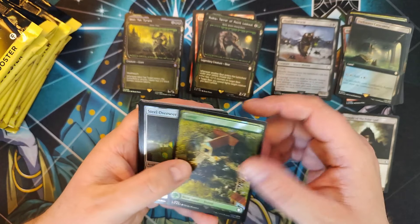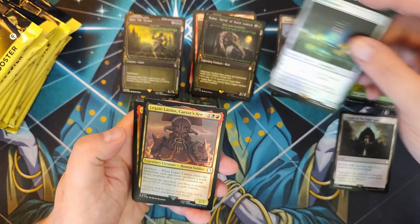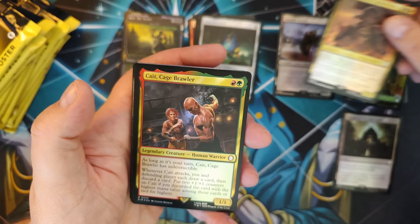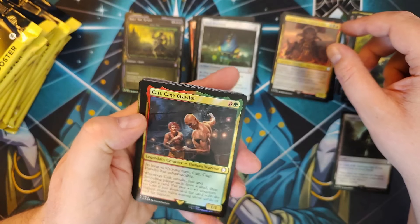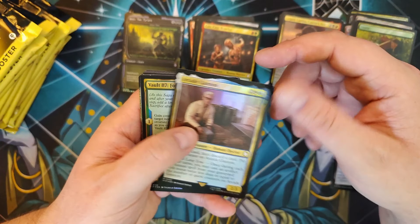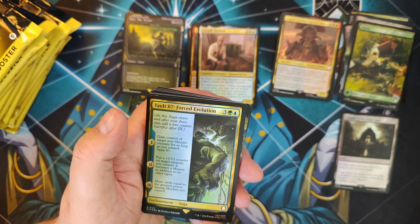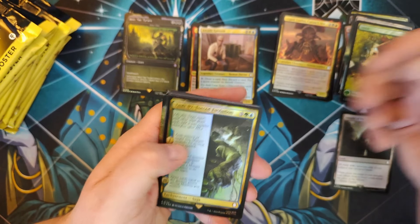Starting off with a forest, we've got Steel Overseer — not too shabby. Legate Lanius, Caesar's Ace — looking badass. Cage Brawler, coming in regular artwork but foiled out. Arcade Ganon, very nice — good companion to have along. Forest Mutation is a cool card: gain control of a target creature, put a 1/1 counter on it, draw cards — you're just doing cool stuff. We've got Mariposa Military Base, solid. An Irrigated Farmland — it's a plains, it's an island, it's worth it.